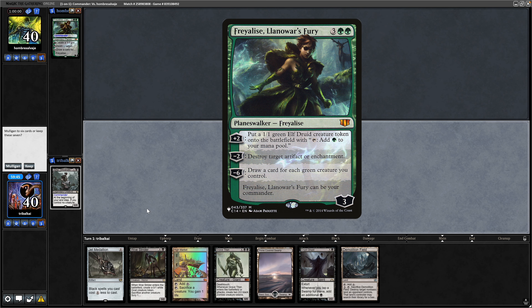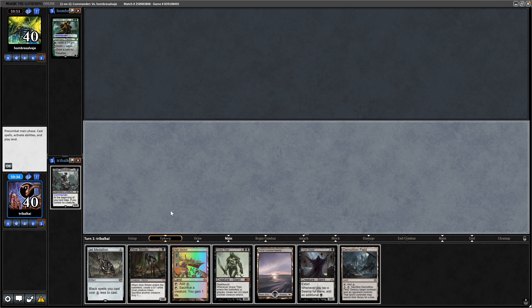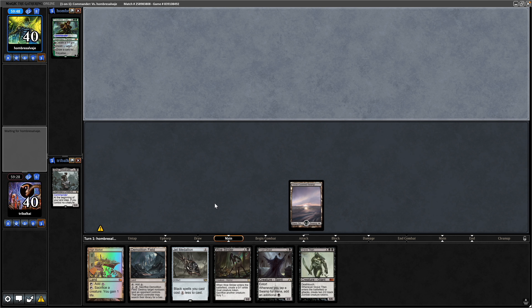It's not a turn one Jadar this time, but we can get one out on turn two. Jet Medallion is some decent ramp into a Crypt Ghast, although too few swamps for the Crypt Ghast really. We've got extra draws to make up against Freyalise this time, which is probably a pretty bad matchup for us — which probably means our opponent plays it out, since players will play a full game when they're winning.